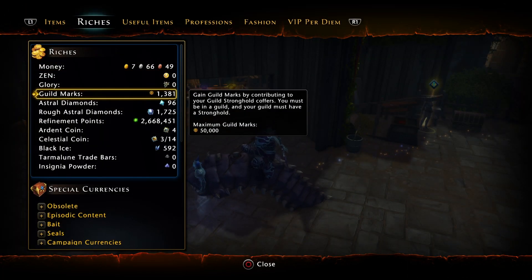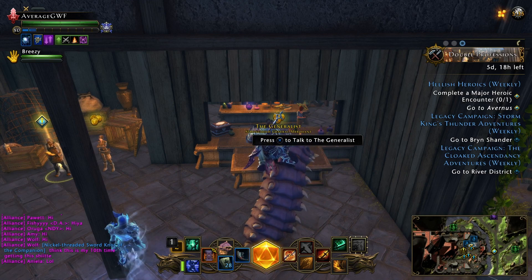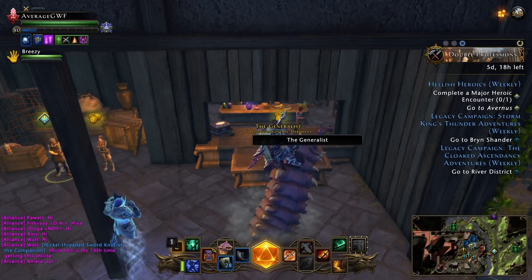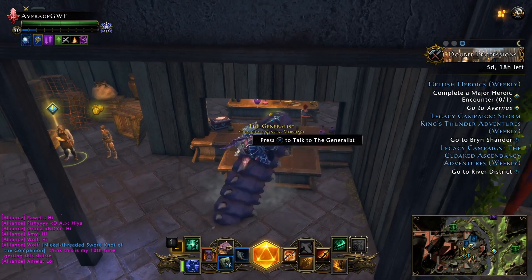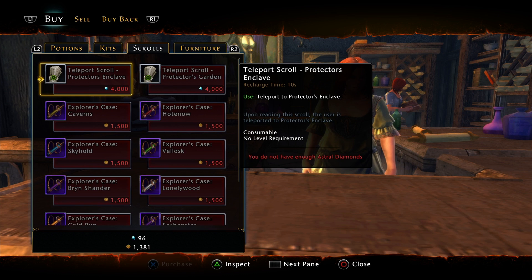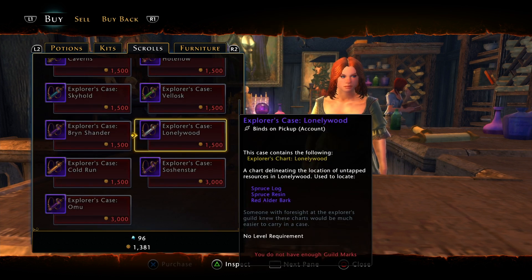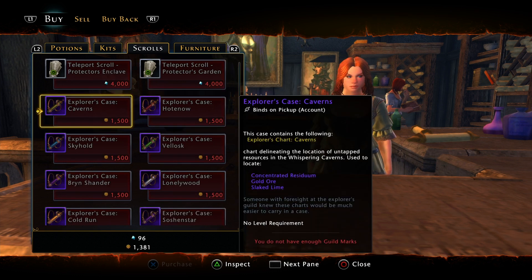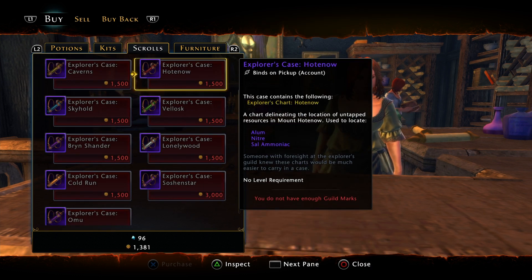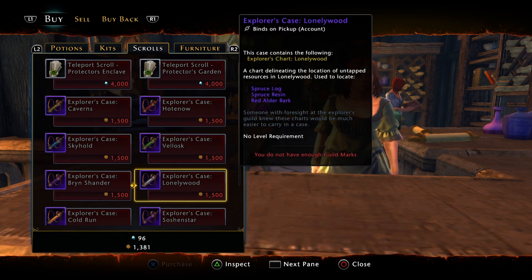You get guild marks by donating to the guild coffer — guilds in your alliance, whoever you're donating to. You'll earn guild marks, and you want to come over to this merchant here, the Generalist. We're going to go over to Scrolls. If you're a master crafter you already know what these are — this is where you farm your materials for master crafting. But I'm going to show you how to make AD rather than the mastercraft part of it, though master crafters can get whichever materials they need.